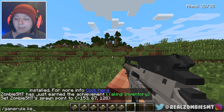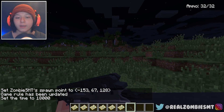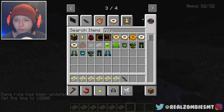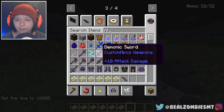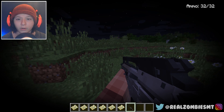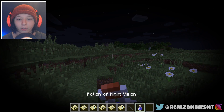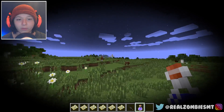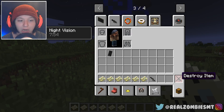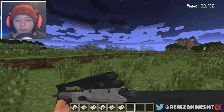Now that we got this set up, let's set our spawn point, set gamerule keepInventory to true, and make it nighttime because obviously we're gonna be fighting these creepypastas. We should probably also get night vision. I could get tactical night vision goggles — that might be better. Actually, I don't think it really helps and it kind of limits my vision, so let's just ignore that.